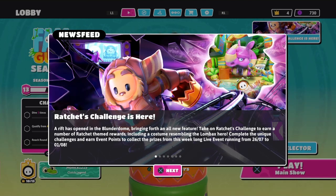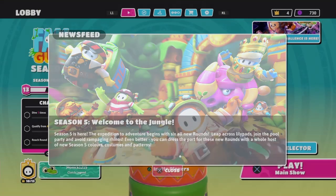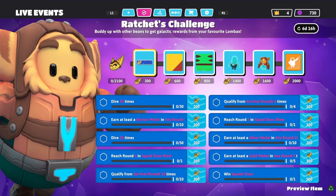Right now in Fall Guys there are challenges you can complete to unlock free rewards. Let me read the news: 'Ratchet's Challenges is here — a rift has opened in the Blunderdome bringing forth an all-new feature. Take on Ratchet's Challenges to earn a number of Ratchet-themed rewards, including a costume resembling the Bomb Back Zero. Complete the unique challenges and earn event points to collect the prizes from this week-long live event running from July 26th to August 1st.'